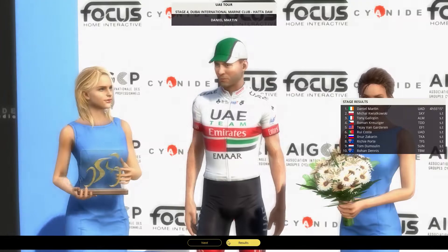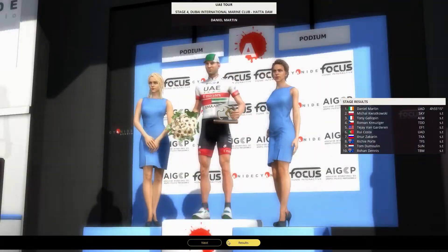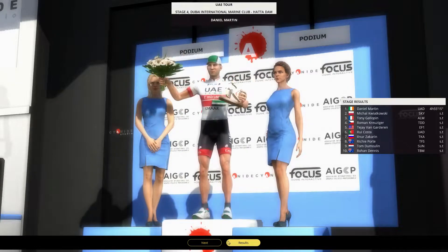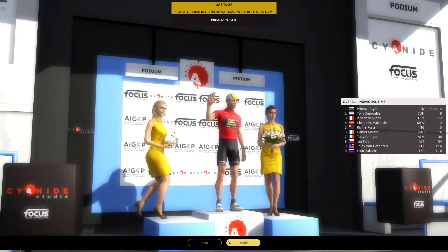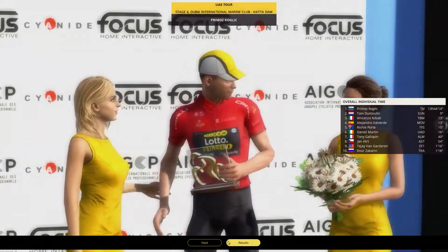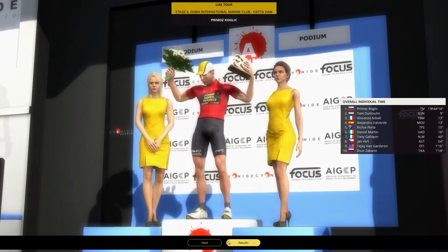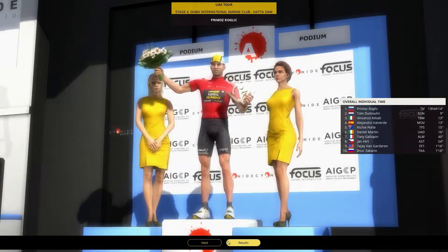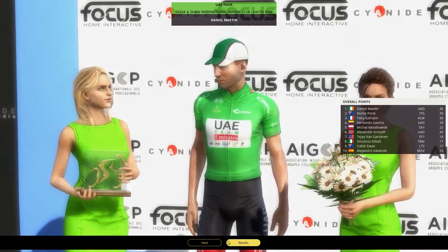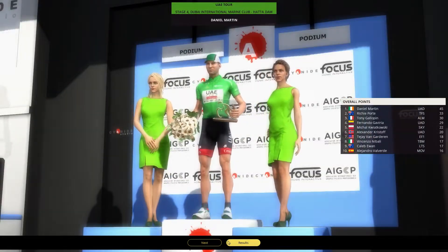Dan Martin wins at Jebel Hafeet. It was a stage made for him — quite similar to the Ardennes Classics — and he takes the win, fully deserved. Great work by the team, especially Rui Costa who finishes in a solid 6th position. That puts us in 6th on the GC. We've gained 20 seconds of bonus time, which puts us only 16 seconds behind Roglic and only 3 seconds from 3rd place Vincenzo Nibali. Dan Martin is now in the green jersey.